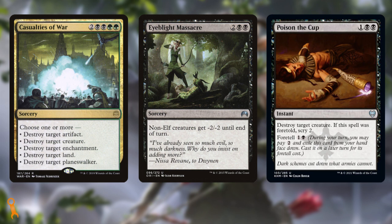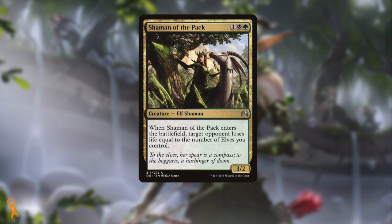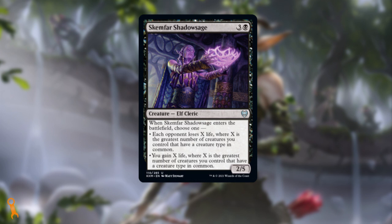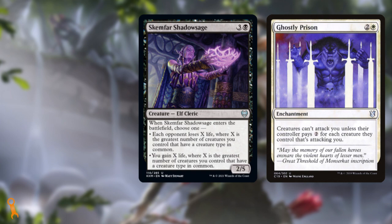There are some great interactions in the deck. Casualties of War is always relevant in our format, but Eye Blight Massacre can be a one-sided board wipe, and Poison the Cup can and will be some needed targeted removal. What I like most about the list by default is that it gives you several ways to win without attacking. Pact of the Serpent lets us draw cards at the cost of life, or use it as an elf-flavored fireball. Shaman of the Pack is an incredible uncommon that can take an opponent out of the game with only a modest-sized board. And Skemfar Shadowsage can nuke down opponents based on our Elven army — ways to ensure we can still finish the fight even if we can't profitably attack due to something like a Ghostly Prison.